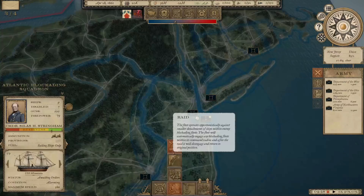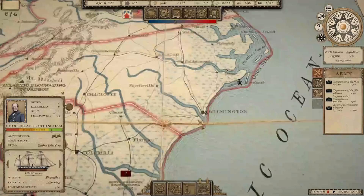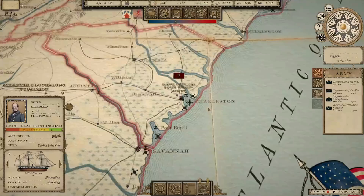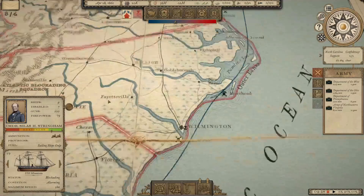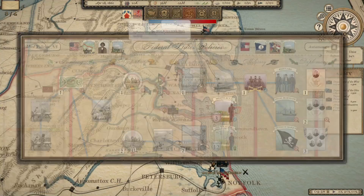The Atlantic Blockading Squadron — we're going to give them orders to blockade and send them down toward Charleston for now. Nine ships, 100 guns, 79 firepower. Once the other ships are ready, that will get better. We have completed Diplomacy 1, which means we can now import Enfield and Lorenz rifles. We're working on Militia Act 2 — that's going to take another 22 days to get to 12-month troops.